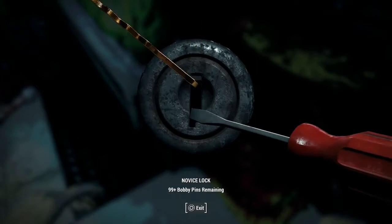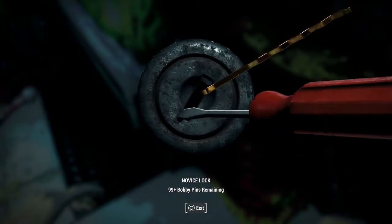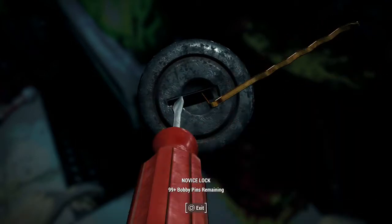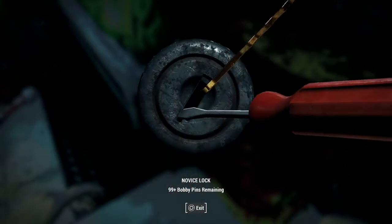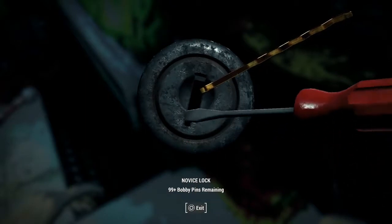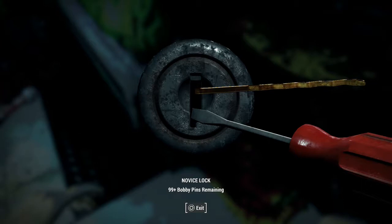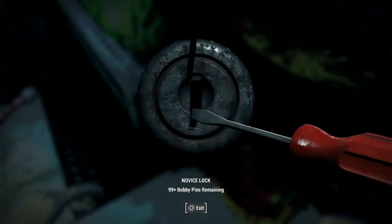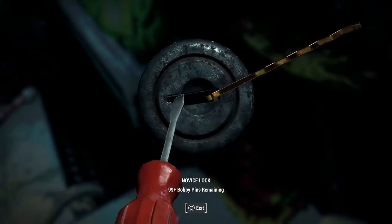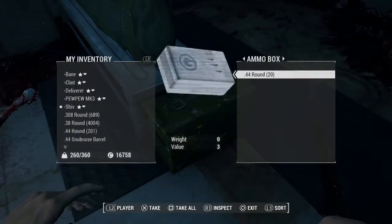Why am I even bothering? I don't need the ammo. Better be 10 mil. Better be 10 mil or I'm going to be pissed. God, just fucking open. Just fucking open. Too far! Why are you tweaking? Just come on. Oh, for the love of God. It's a goddamn novice lock. I can pick a master lock with my dick, but give me a novice lock and a bobby pin. Got it.